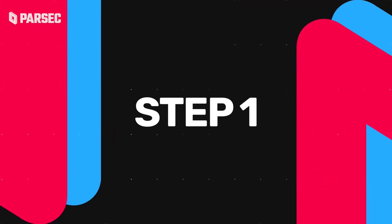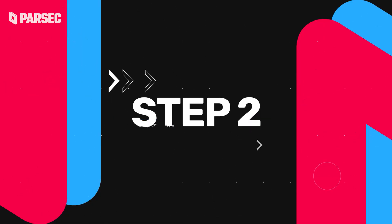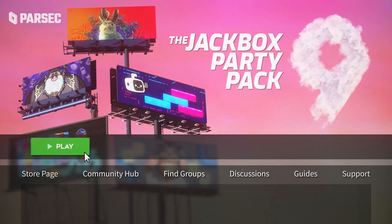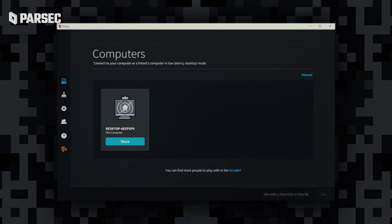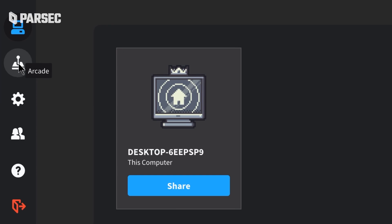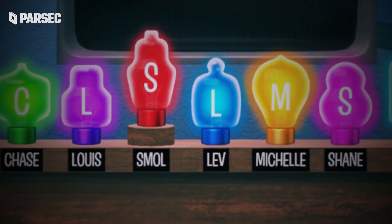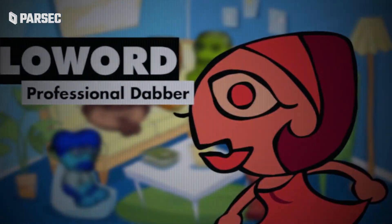Step one: visit Parsec.app and hit the shiny download button. Step two: open up your copy of Jackbox Party Pack 9 on your machine. Step three: on your fancy new application, head on over to the Computers tab or the Arcade tab and choose to host Jackbox Party Pack 9. This method works for any Jackbox Party Pack you wish to give online multiplayer to.